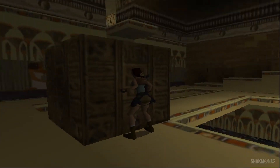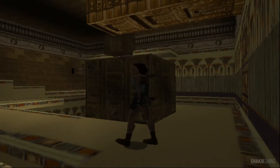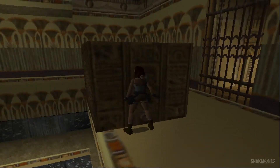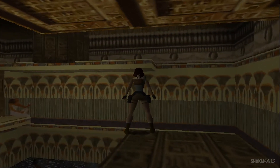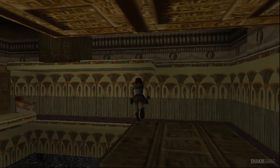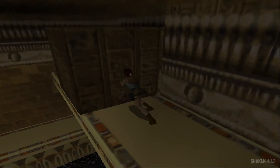All right, so now what I'm doing is I'm pulling this to the edge of this floor so I can use it to run and jump onto the next one. And that should do it. Let's take a jump. Let's also save because there's a crocodile down there — let's not forget about him. Now, if I remember correctly, I need to push this and reveal a pathway.